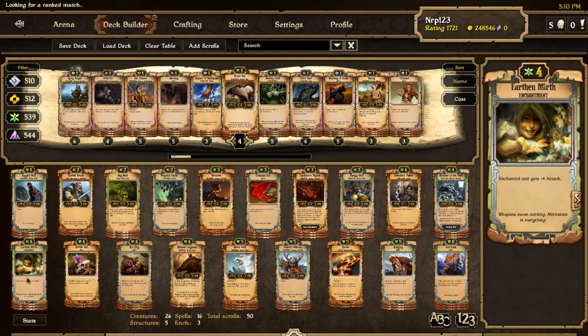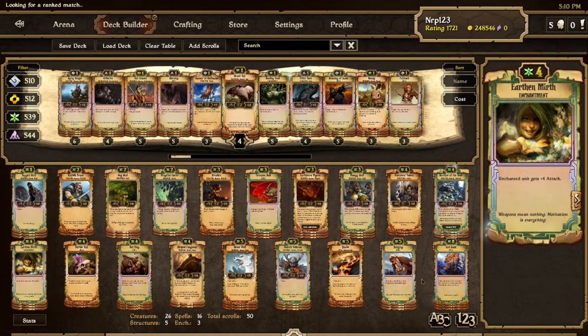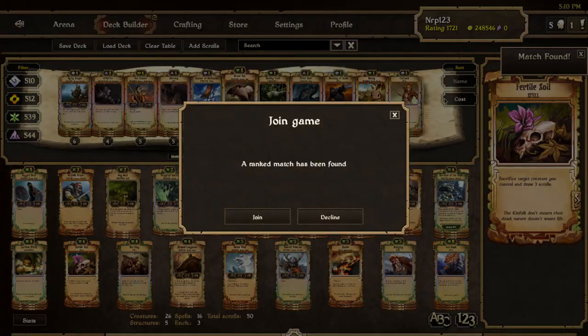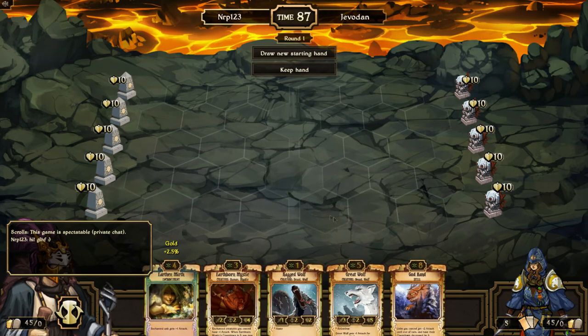I'm on the fence right now about whether I should have earthen mirths or stag carts. With the braves and the earthen mirth it's not as late-game growth as you'd think — it also has quakes and fertile soils — but it's late game enough with the ancestral sodiums that I can beat decay and energy by quaking later in the game.